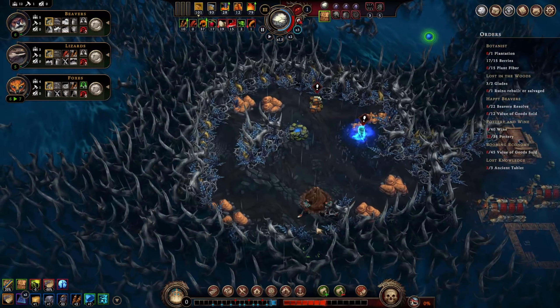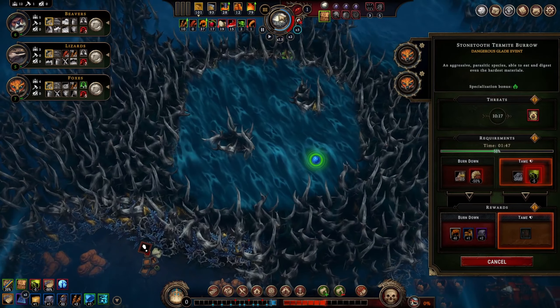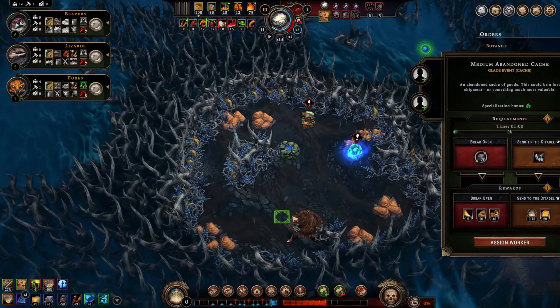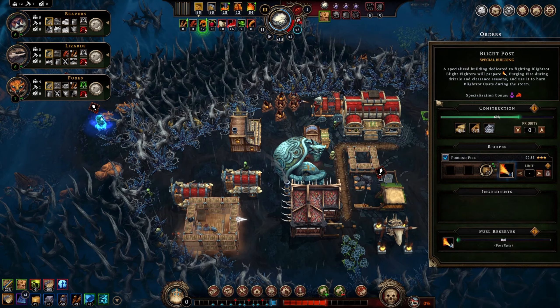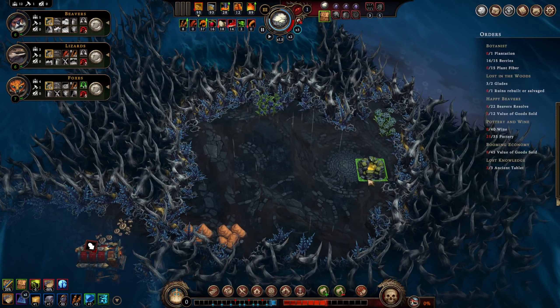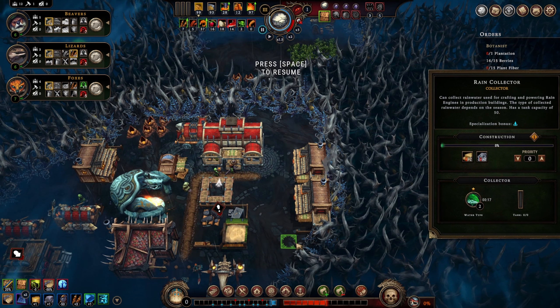I'd rather have the immediate bonus of foodstuffs and reputation. These guys are working on this - when they're done we'll open another glade. We'll wait till the storm then open the other glade. Our blight post is going up - good. We can put a lizard to work in here but we don't have any extra lizards available right away. A clearance water geyser is useful - do we need this? I guess we need a source of drizzle water.